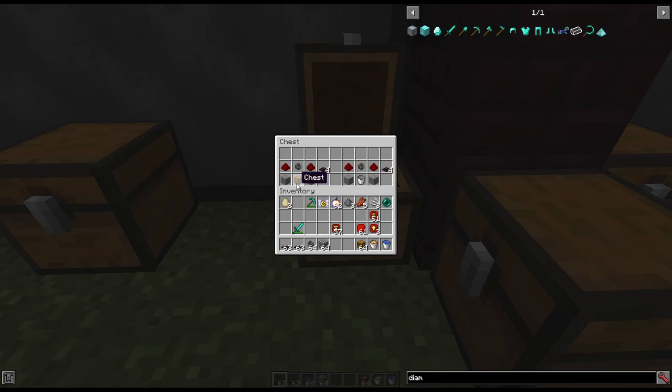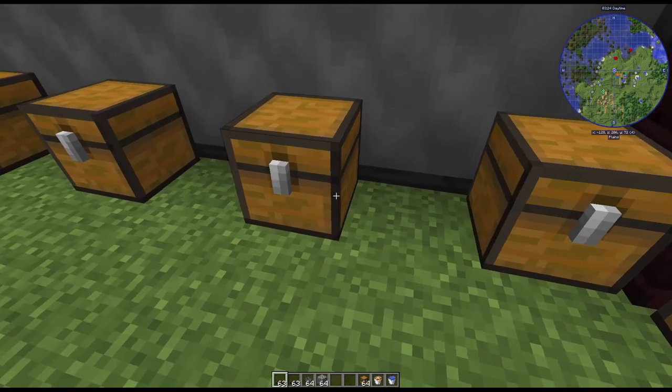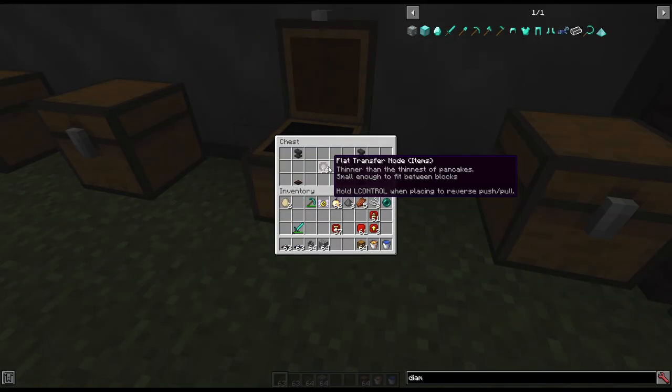Now we have the transfer nodes. The item transfer node recipe uses a chest, and the fluid transfer node uses a bucket — both recipes are otherwise the same. Each one makes four transfer nodes. The recipe is two stone, a chest or bucket, two redstone, and one of those transfer pipes we just made.